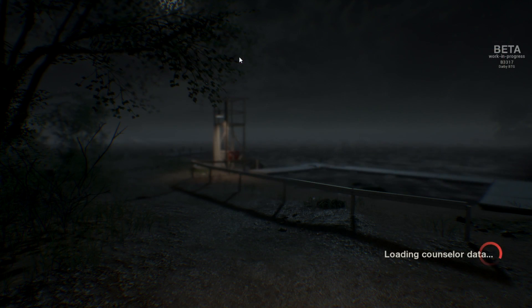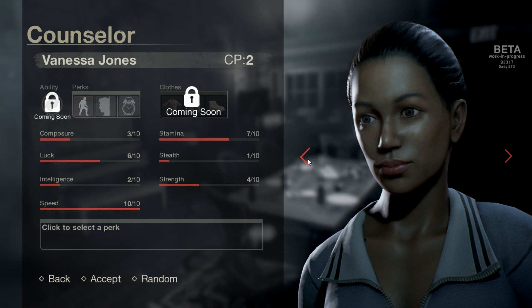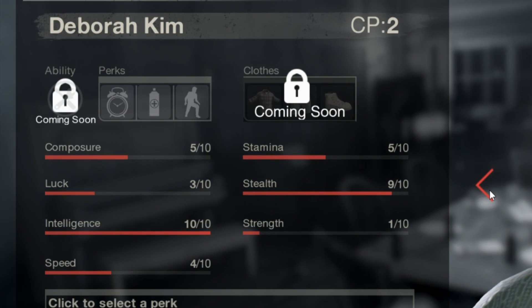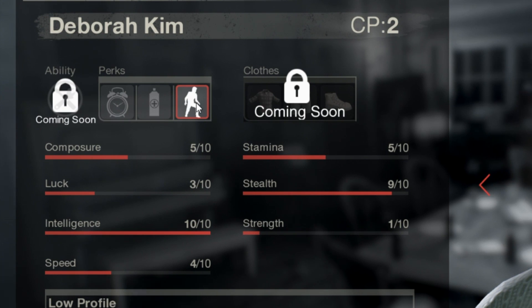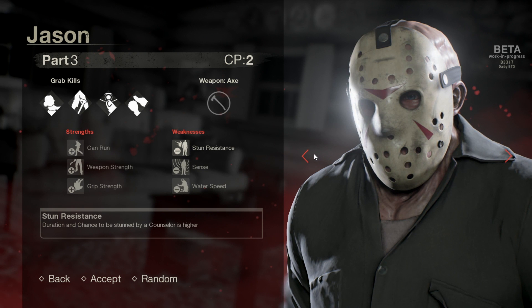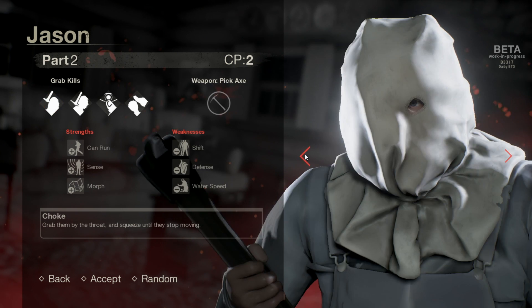To start things off, when playing online you'll want to select your counselor. Each counselor has different strengths and weaknesses, and you can add perks to them to make them a little bit stronger — eventually you'll have abilities and clothes as well. Jason is similar, as he has different advantages and weaknesses depending on which Jason you choose.